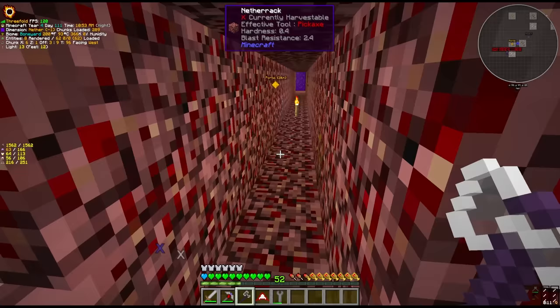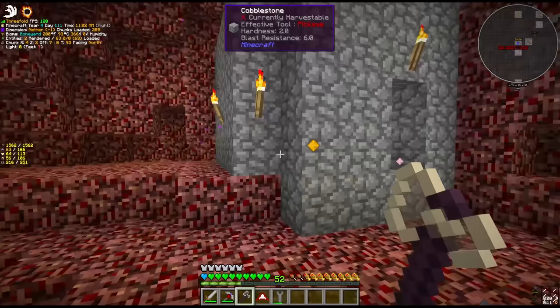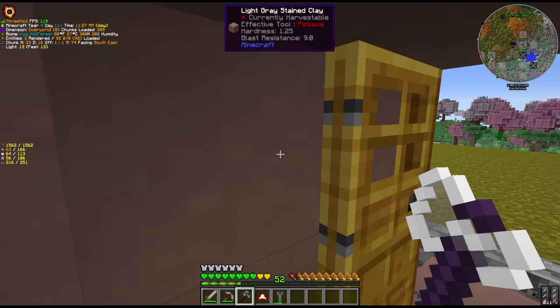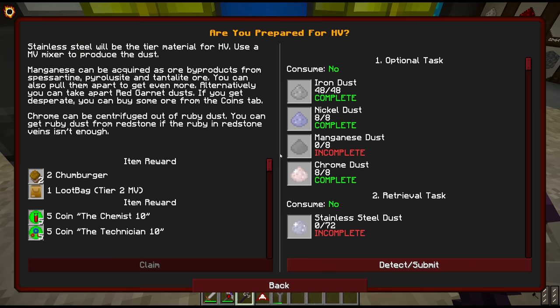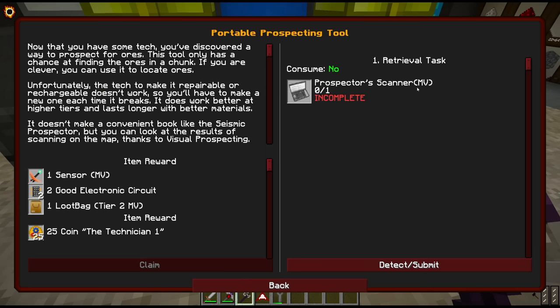We're going to have to come up with a solution to find spesartine because I'm not really up for traveling around the nether like we did before. A couple of you guys reminded me in the comments that if we're willing to invest some circuits - and we have 20 MV circuits to work with - we can invest in a portable prospecting tool, which will automatically discover ores around us.